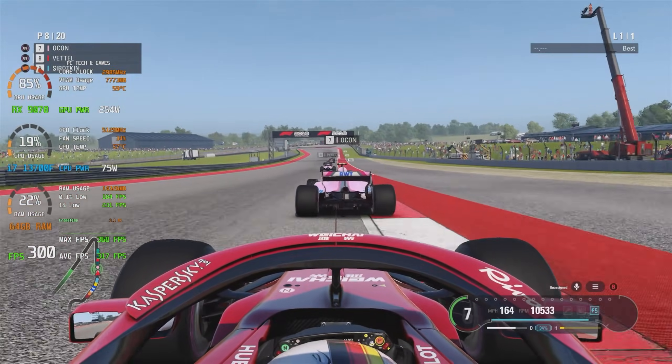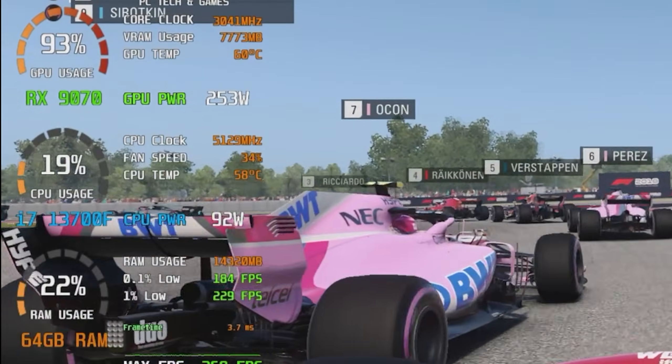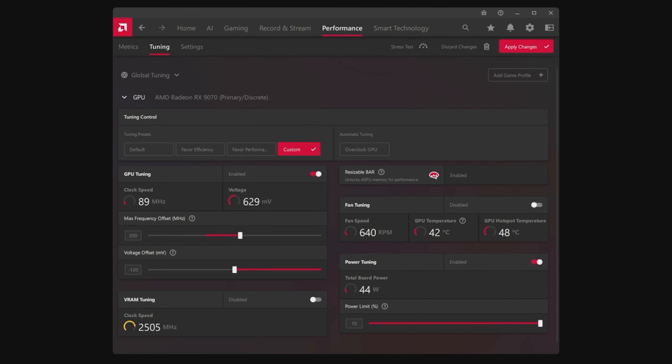The RX9070 is pretty much maxed out at this point and the power usage is around 250 watts peak. I'm sure with some more power level changes I can get the same gains with less power, but how well does this perform in games?